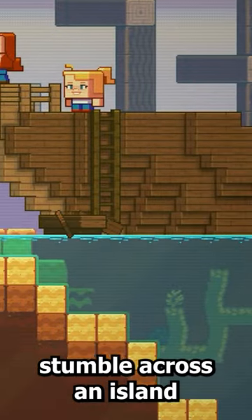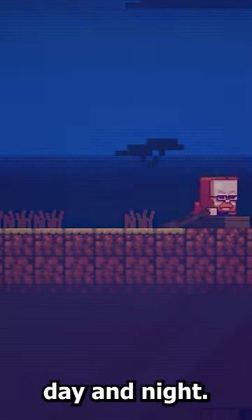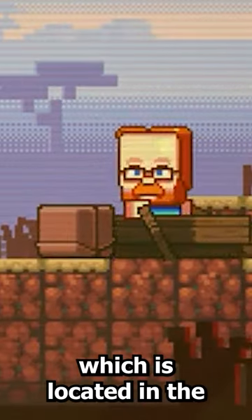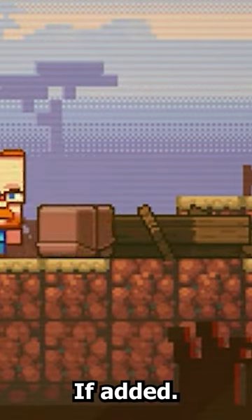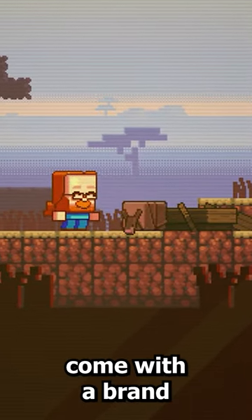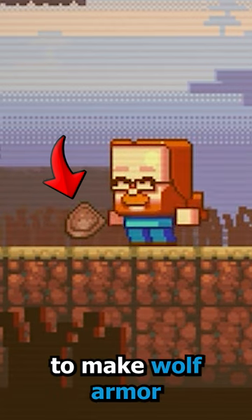In the video, two people stumble across an island where the guy gets off and starts exploring day and night. That's when he comes across the armadillo, which is located in the savannah biome if added. These things can roll up in a ball if startled, and they even come with a brand new item called a special scute.